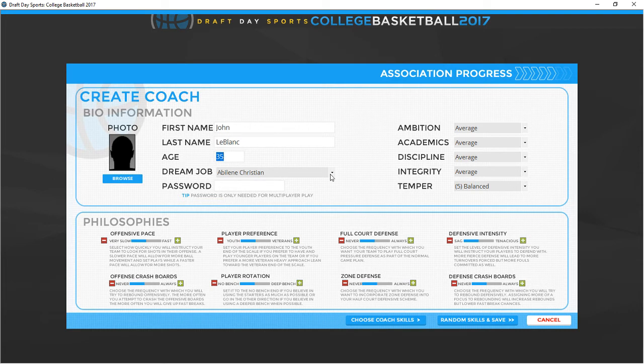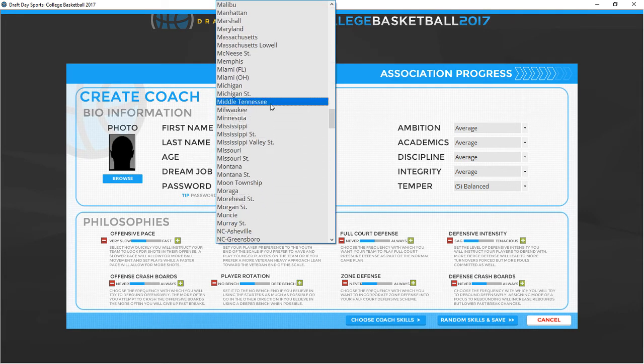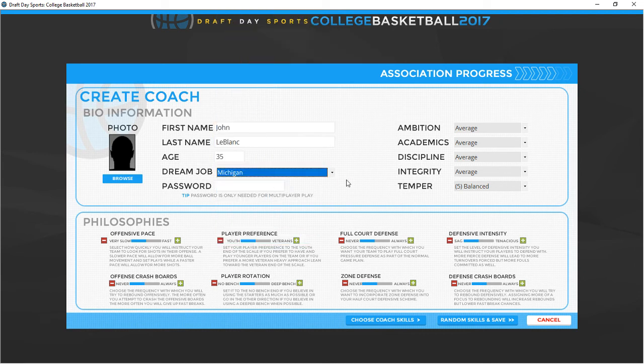We're going to create a coach and it's going to be me. I'm going to be 35 — that's a good age. His dream job would be Michigan. If you didn't know, Wolverine Studios developer Gary is a University of Michigan alum. I was not fortunate enough to go to Michigan — I'm very proud of my alma mater, Louisiana Lafayette. Michigan is my dream college though. I'm a huge passionate fan — I don't speak for days sometimes when they lose, especially at football.